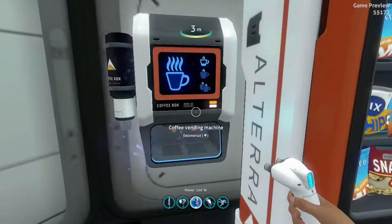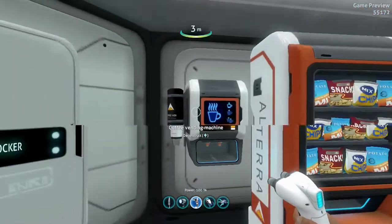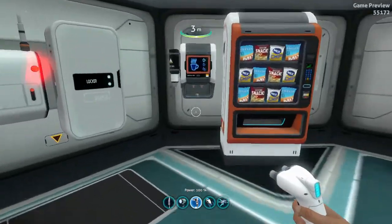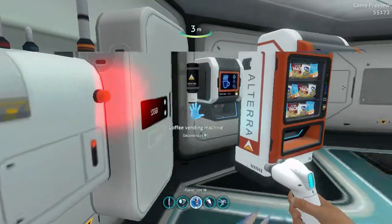The coffee vending machine gives you oxygen. So say you have a regular tank of oxygen and you go down and you're running out — you can drink coffee and get some more oxygen.